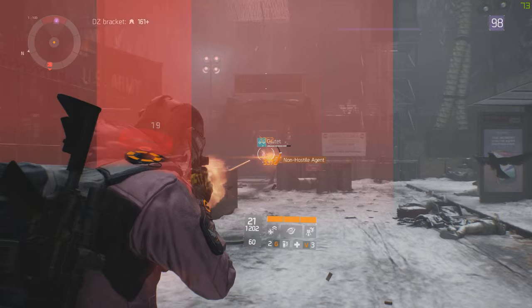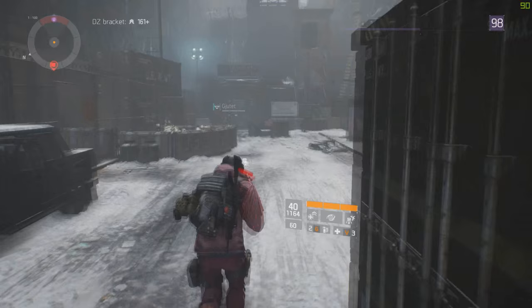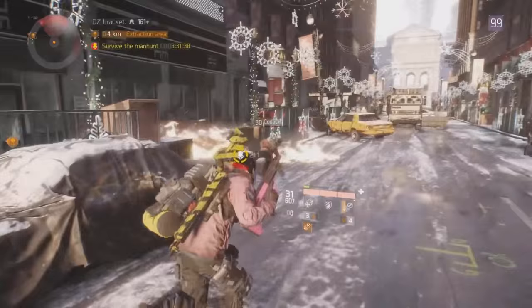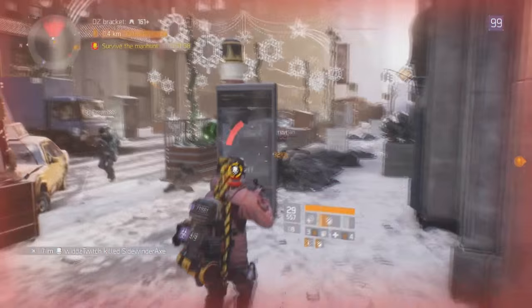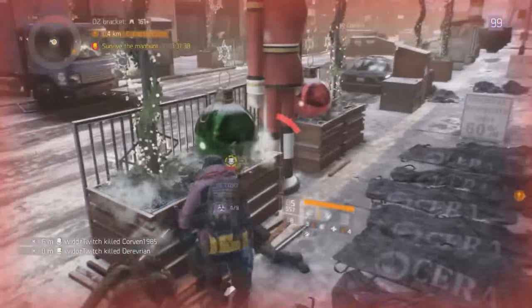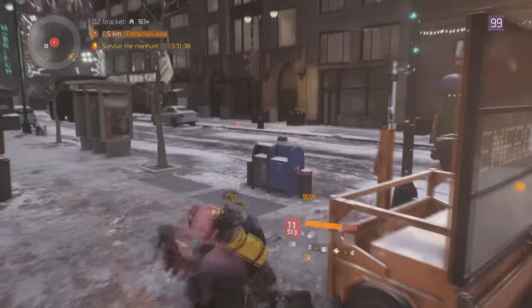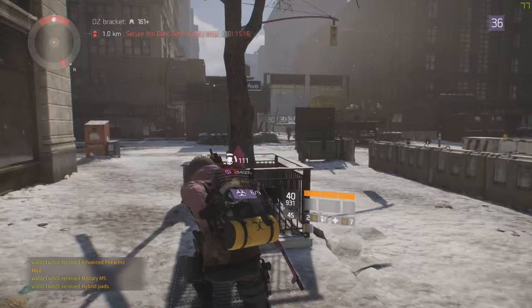I'm going to show you why you should not zoom in or aim down the sights, because when you do that you move really slow — even if you sidestep, it's easy to hit you. Compare that to hip fire where you move a lot faster, making it much harder to hit you. In this video example, they're just standing still aiming down sights on me — it's super easy for me to hit them with hip fire. You should be on the move all the time, hip firing. Don't just sit in cover aiming down sights or you will melt.